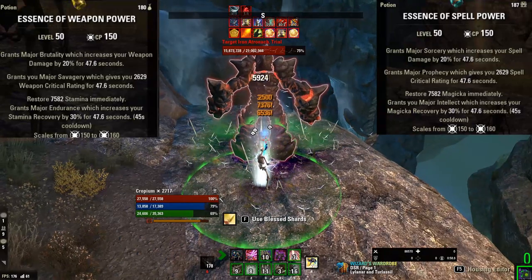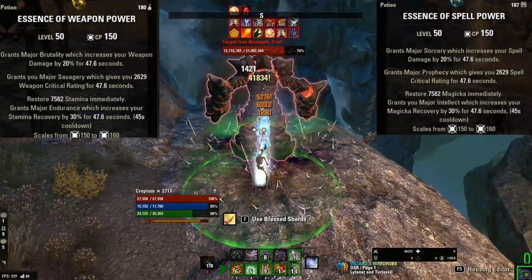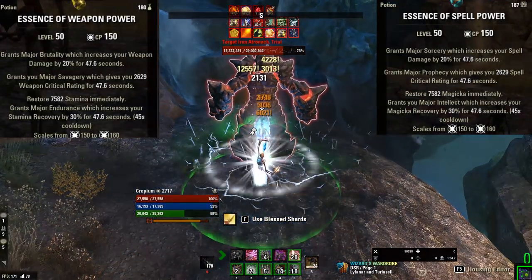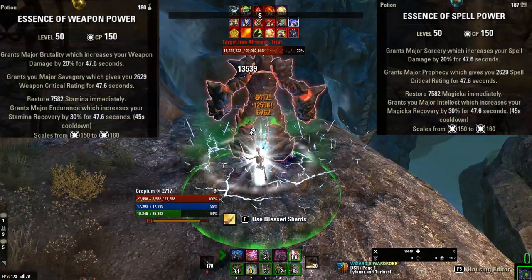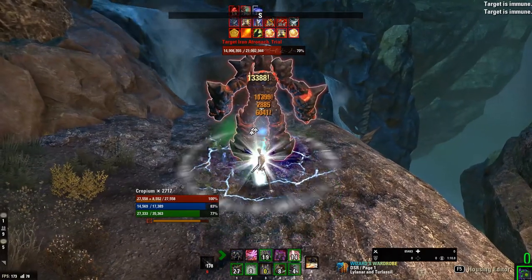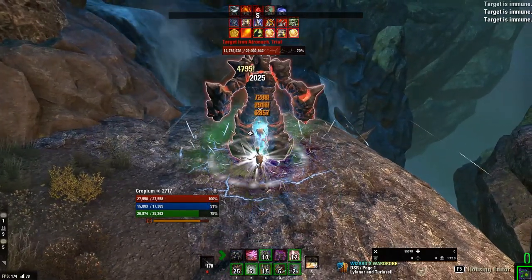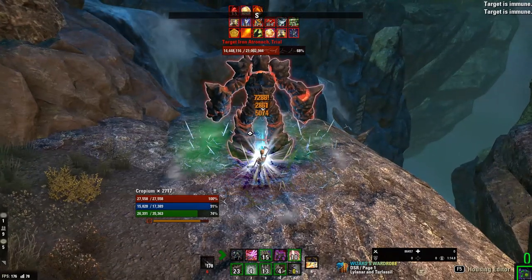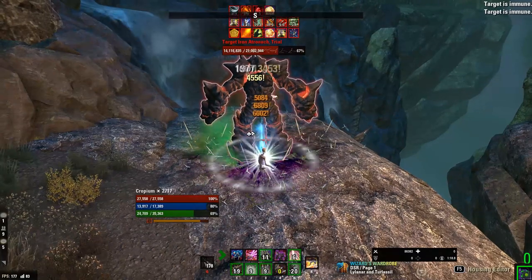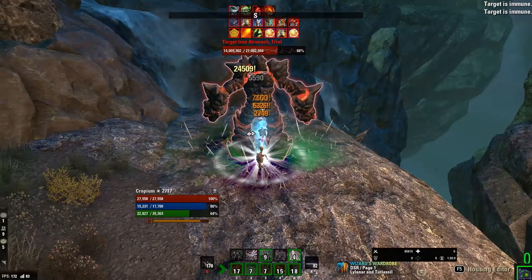The weapon and spell power potions, in contrast to trash pots, offer not just stamina or magicka back — in addition to magicka and stamina recovery in the form of major endurance or intellect — but also spell and weapon damage in the form of major sorcery or major brutality, and also spell and weapon critical rating in the form of major prophecy and major savagery, depending on which kind of potion you want to go for.